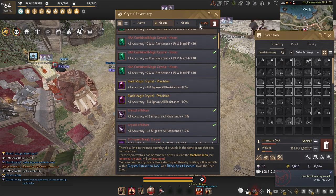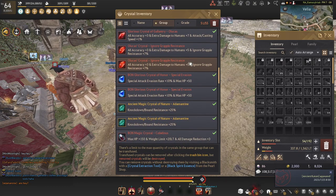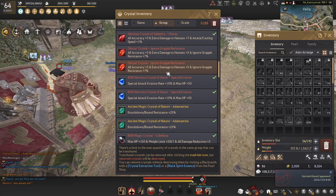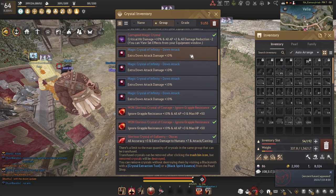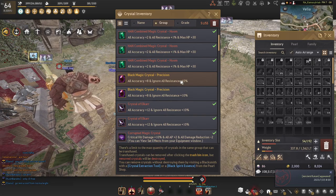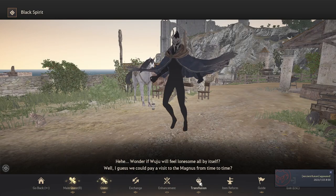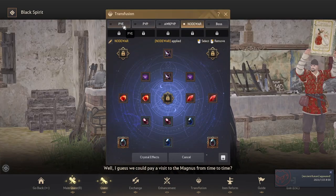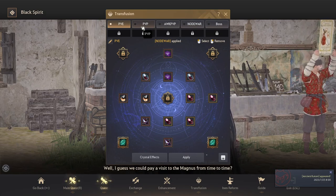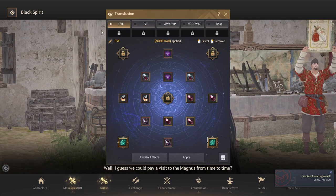Personally I have 51 crystals and don't need more. I have four or five different sets for different occasions — PvE, PvP, node wars, and so on. Just put all the crystals you plan to use in the bag. Beginner crystals are super cheap so you can just destroy them later if needed. To actually equip crystals, open your Black Spirit with the comma key, then go to Transfusion — this is your crystal page. Importantly, this crystal page is shared across all your characters.